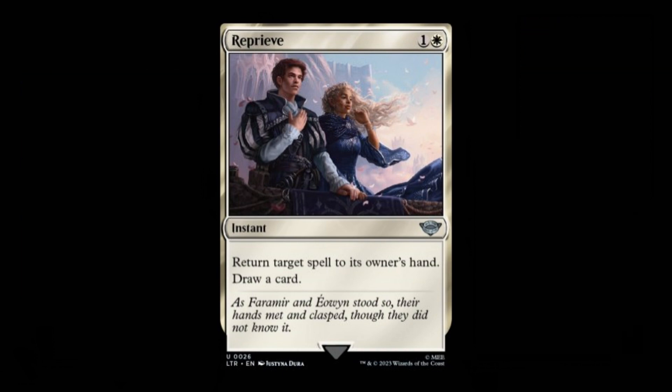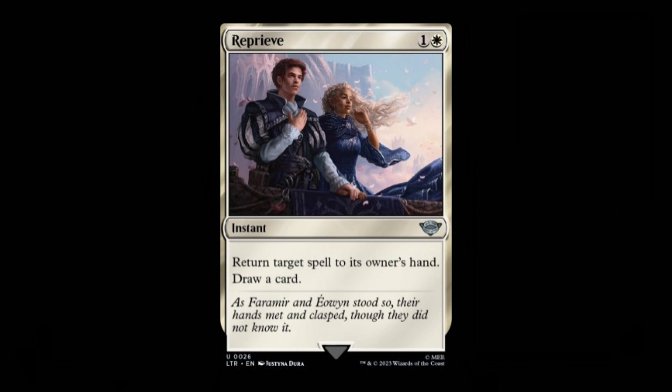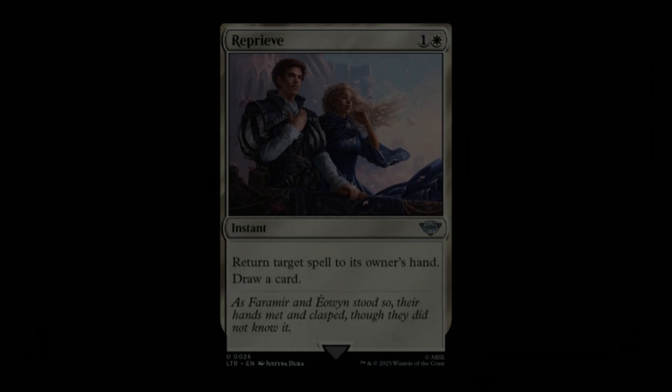There are many modern decks that would like to run a tempo-based counterspell but which aren't interested or able to splash blue, making Reprieve a very attractive option. While I don't expect Reprieve to be a format staple, I wouldn't be surprised to see it make an appearance in the sideboards or even main decks of many popular archetypes in Modern.